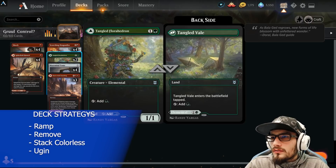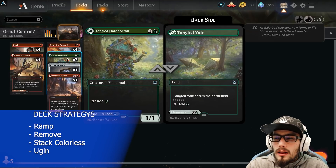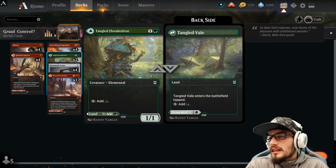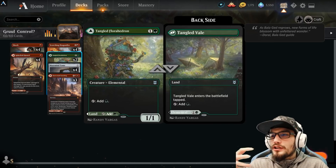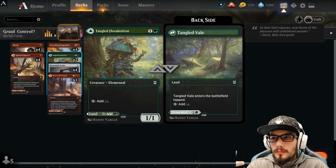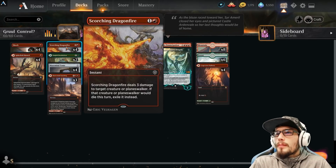We have two copies of Tangled Florheron. It comes in tapped as the green source, and of course it will come in as a 1-1 elemental that can tap for a green source. If you don't have the land right away and you don't have a one drop, play this, get it out of the gate, and then you're not bricking later on. If you do have the land, you can play this as a two drop and on your third turn you'll have dropped two land on your last turn because you'll get to replay it, hopefully as long as it's not removed.